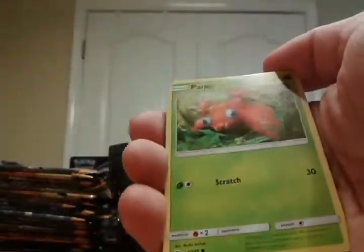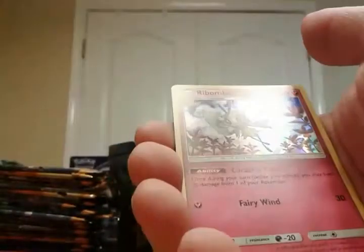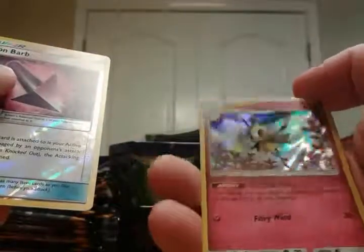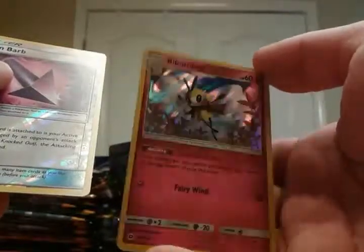Looks like we're coming back down to earth now. Paris, Yungoos, Shelter, Golbat, and Popplio — Fighting. Torkoal, Poison Barb, Dragonair, reverse Poison Barb, Barraskewda holo — so we're back up to average: three hits in three packs this video. I had a reverse before but I'm not entirely sure I had that regular holo card. We're back up to 11 hits.